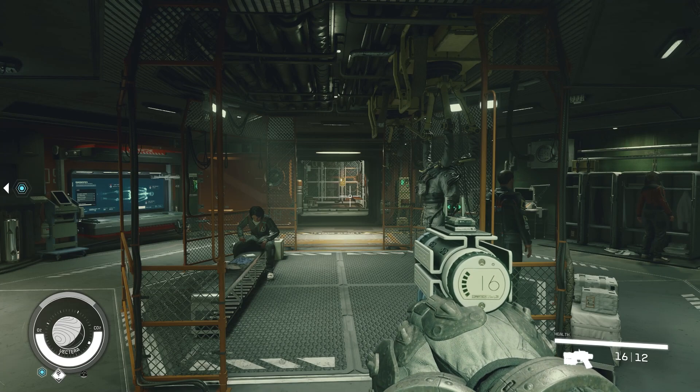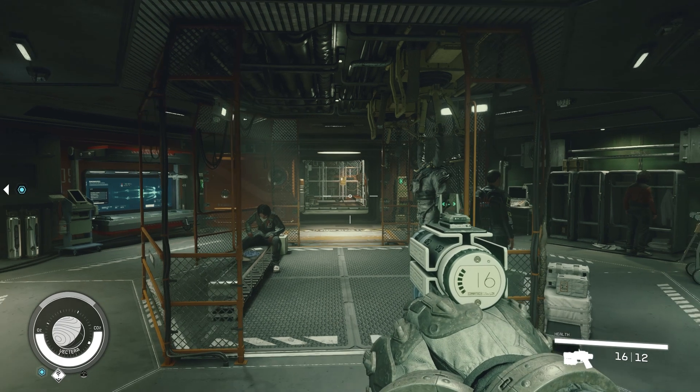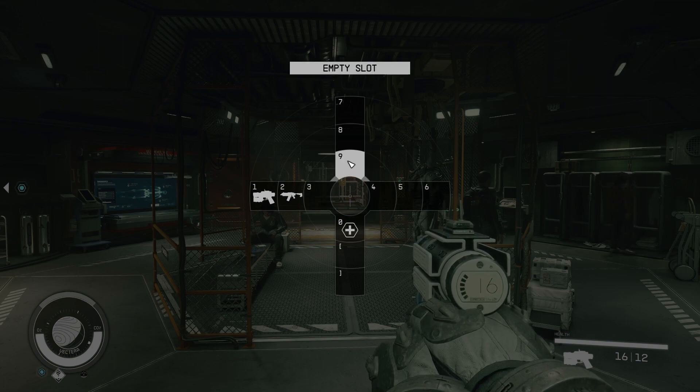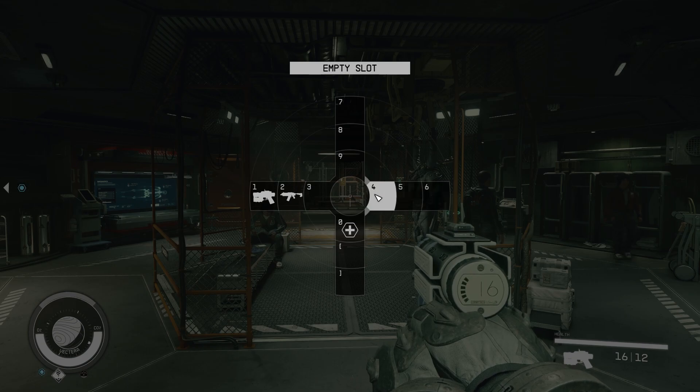There is one super important feature that Starfield literally does not explain at all, and that is your quick button menu. You can see here that I have a bunch of empty slots — these are my quick buttons.